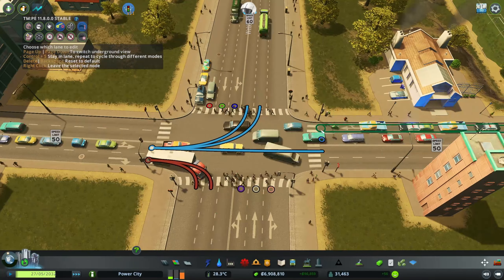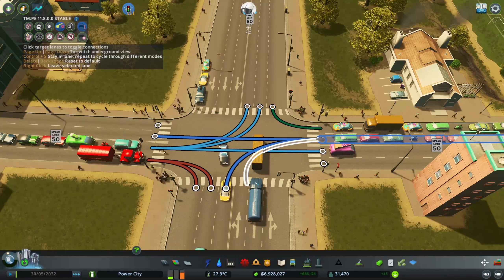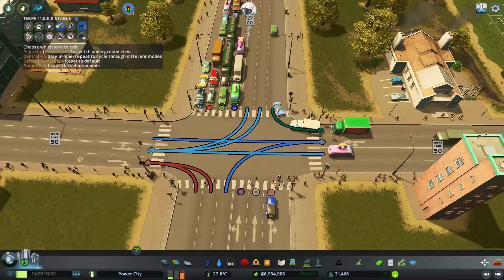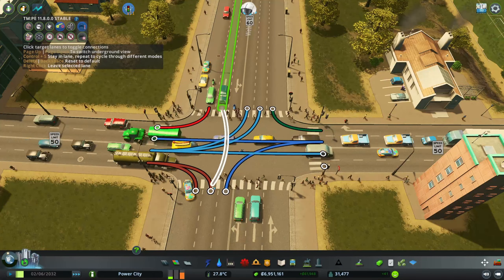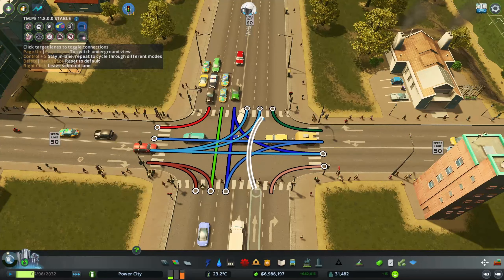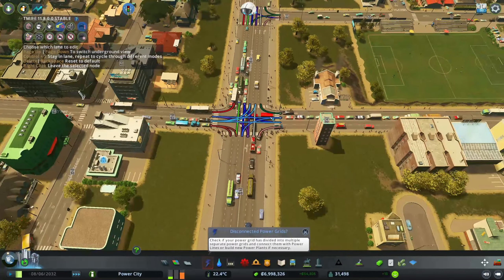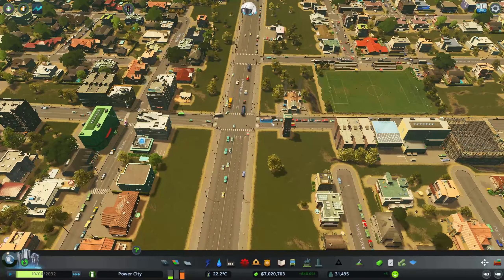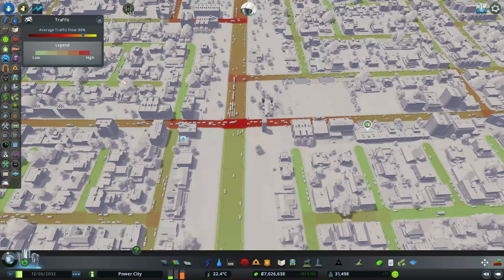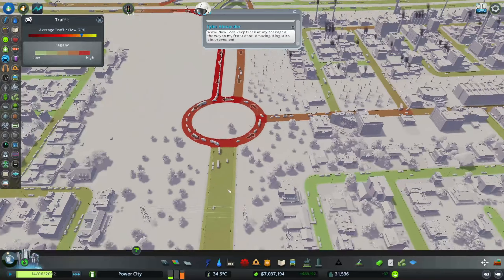This is going to be a turn lane only, this is going to be either here or straight, this is going to be either straight or turning here, this is going to go straight, and this is going to go straight or turning. Boom boom boom boom. Basically something like that — this kind of helps organize traffic at the turns so things won't get as congested.